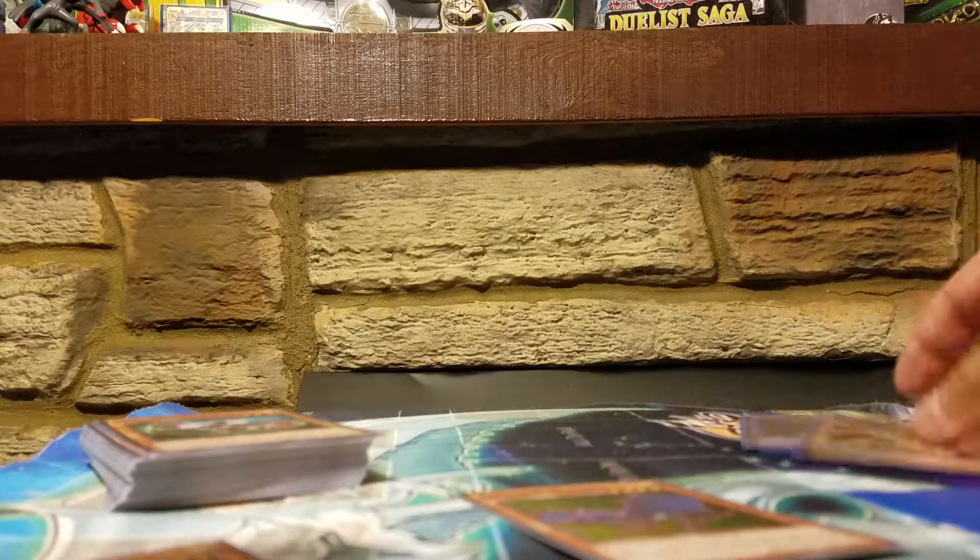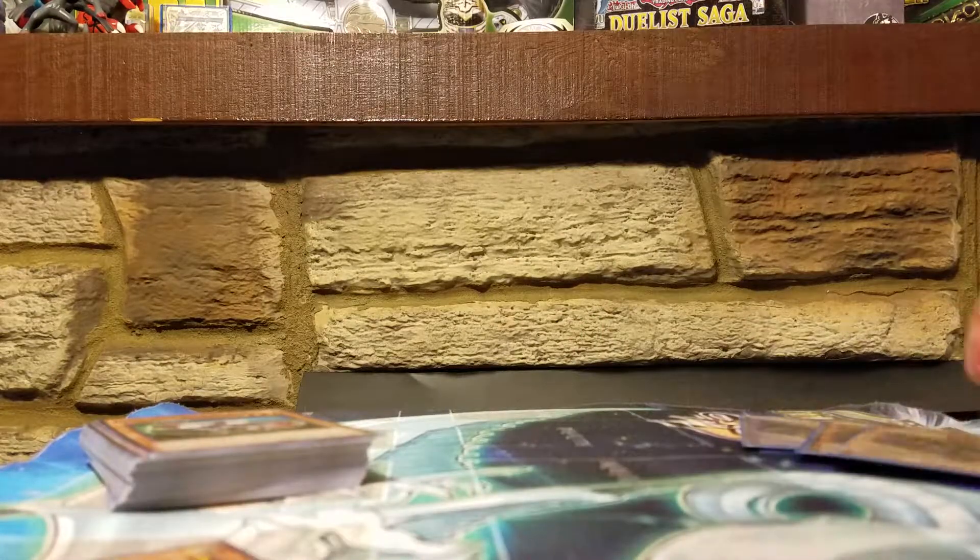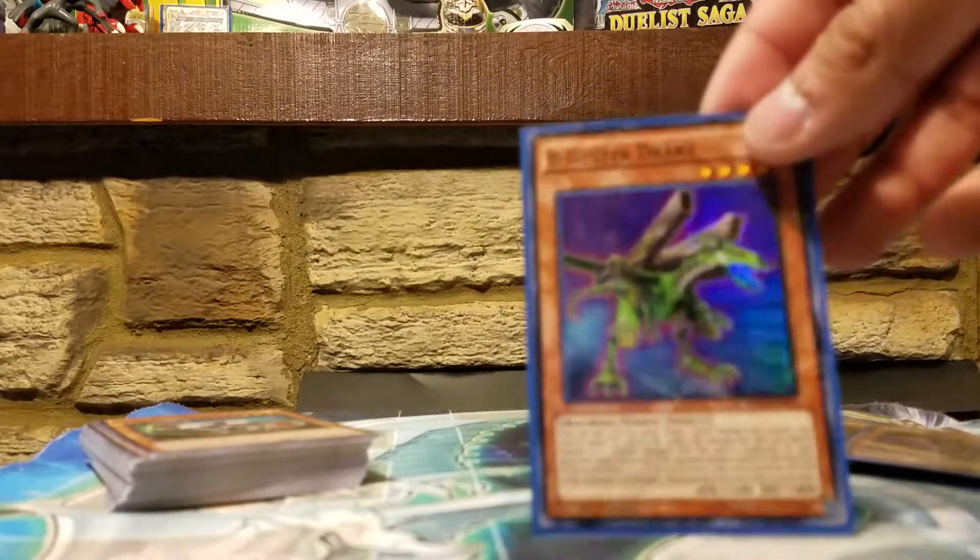So let me slide these into sleeves as well. Nice and shiny, pretty cards. Buster Drake — I like this one specifically. It just looks like a dragon. I like it. Nice and pretty.